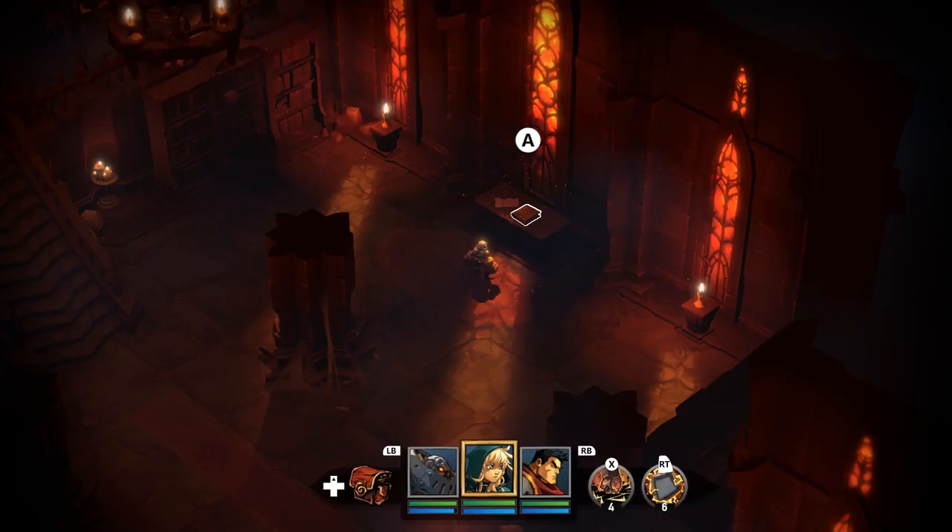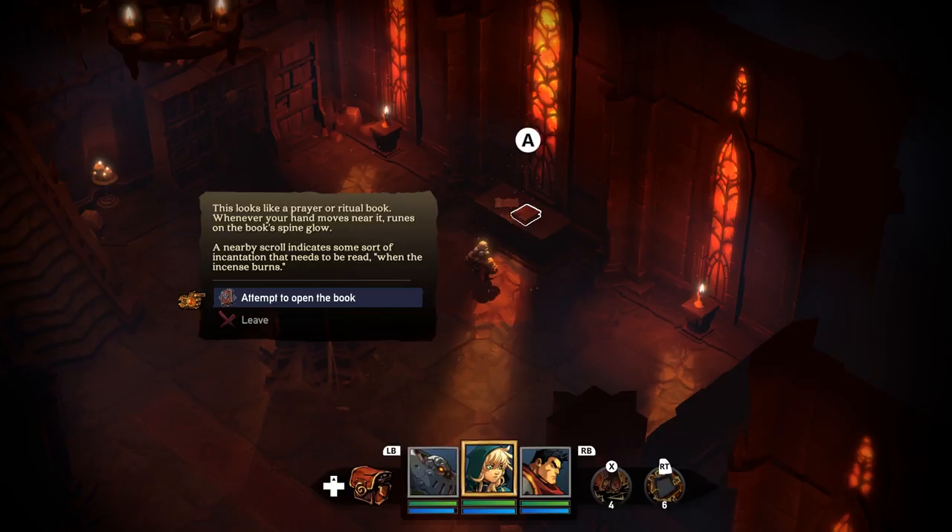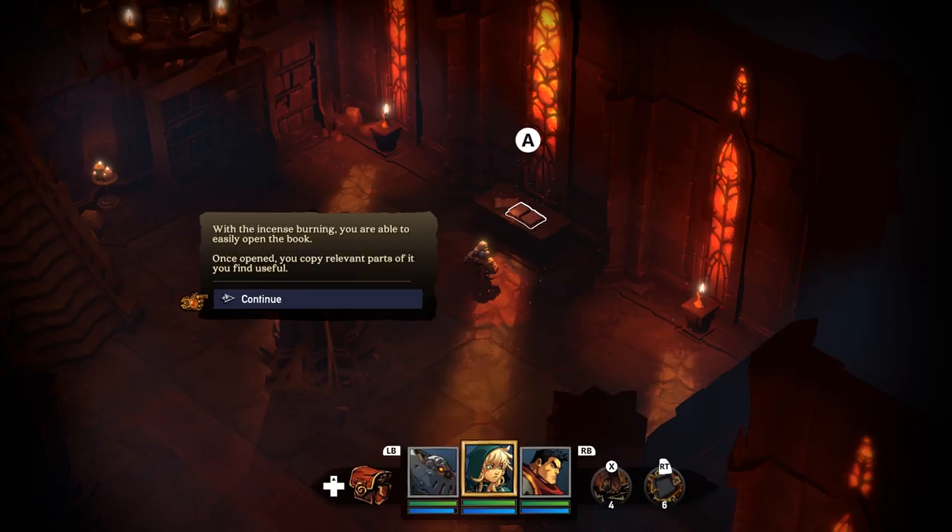Let's try and open it now. With the incense burning, you're able to easily open the book. Once opened, you copy the relevant parts you find useful. So we get a treasure tome of knowledge — a greater tome of knowledge — and a treasure map.